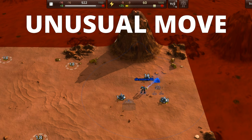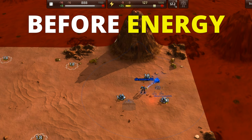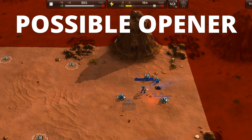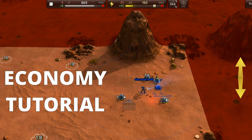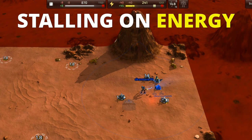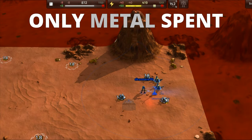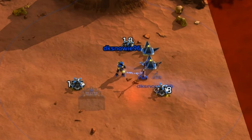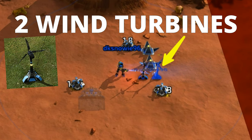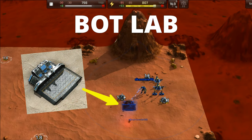Another unusual move is building three metal extractors before any energy-generating buildings — an opening I explained in my previous economy tutorial that leaves you stalling on energy. But if you switch to building solar panels, which don't require energy to construct, you can bring the starting build into balance. This is exactly what is done here, followed by two wind turbines to reduce metal expenses and save metal for the bot lab and other base buildings.